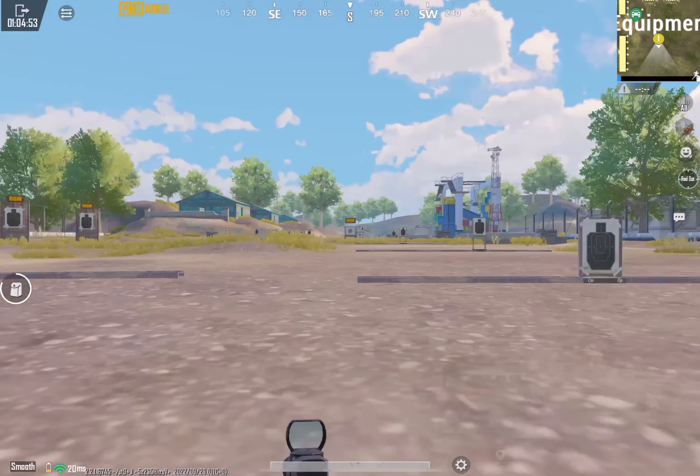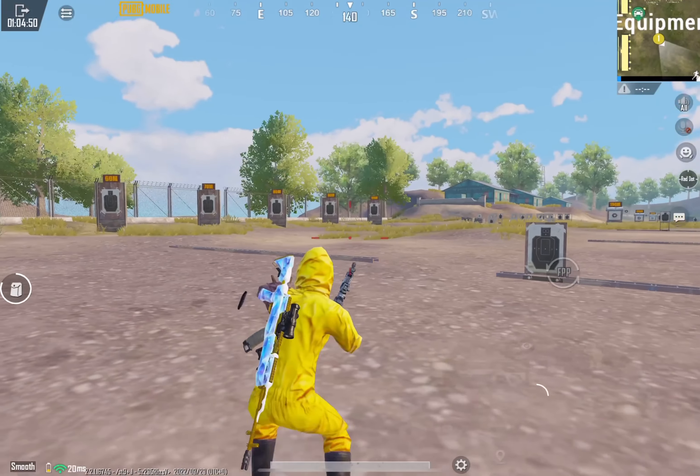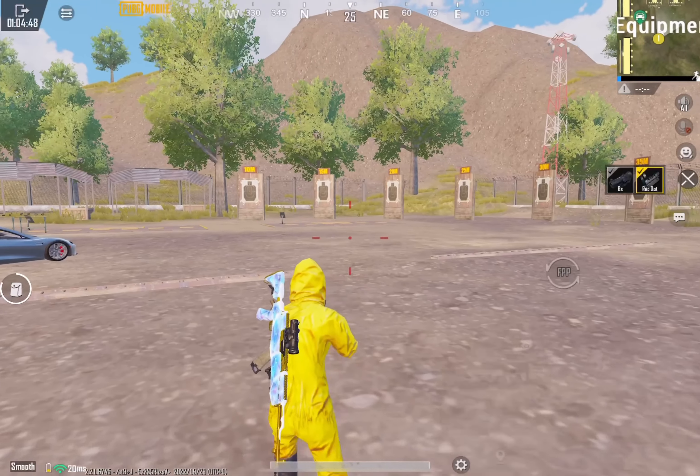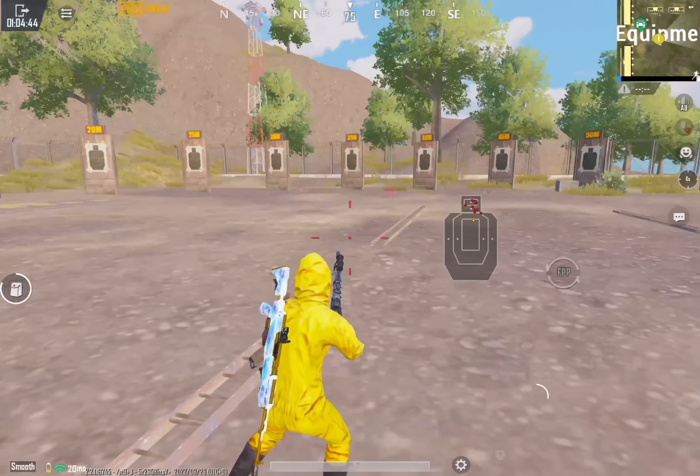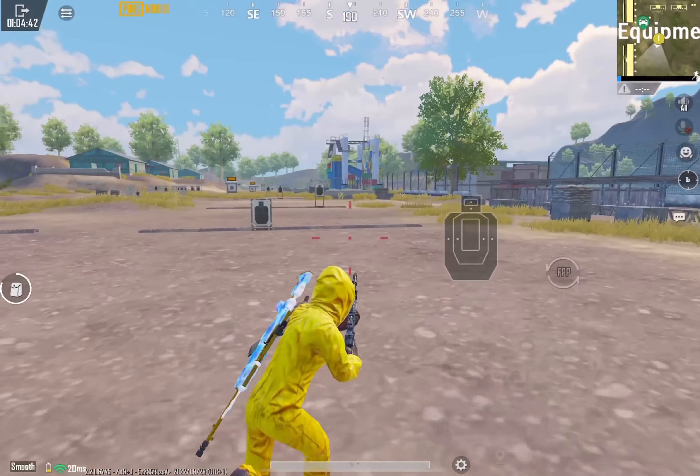Let's start with MK-14. This drop weapon not only has great damage, you can also play it perfectly as a sniper in single mode. 138 damage if you land a headshot — after that, your opponent won't have to peek again so quickly. Yes, the recoil is still difficult to control, but in close combat it is a beast.